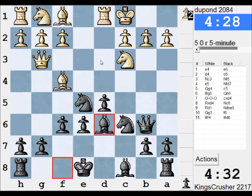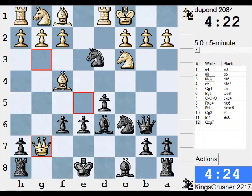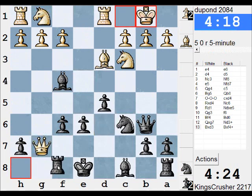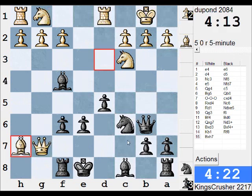Qg7, there's Nd3 check, Bf4. Rf8 — that really wasn't what I was planning for, let's go for it anyway. Let's Rf8, 1g6 is a bit weak, 1g7, Bg6. I'm going to protect this rook.